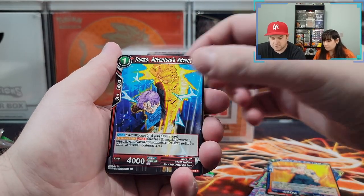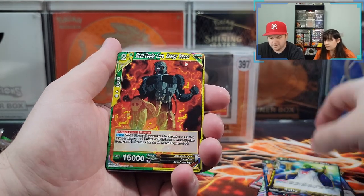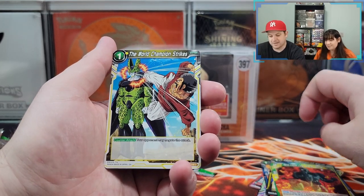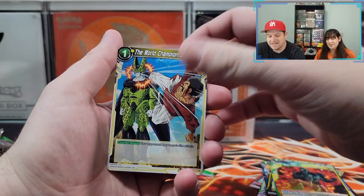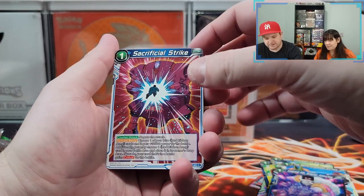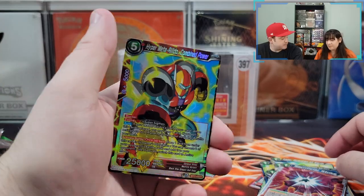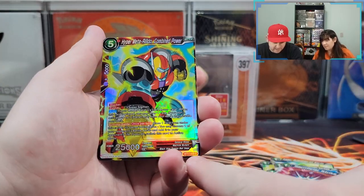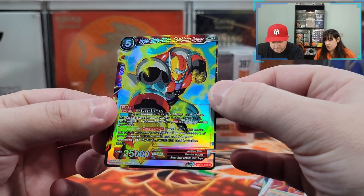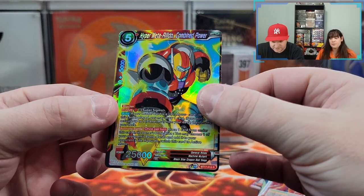General Blue. Trunks Adventures Advent. Kami, Guardian of the Earth. Meta Cooler, Core Energy Source. The Champ — everybody loves the Champ. Cell is done after this. You had no shot. Android 20, Dr. Gero, Energy Absorber. Sacrificial Strike — this is a rare holo, so it's better than the uncommons and commons. Hyper Meta Rildo, Combined Power. It's like a Megazord. This looks like a GT character design.